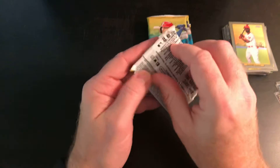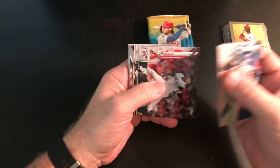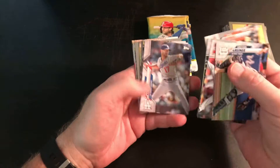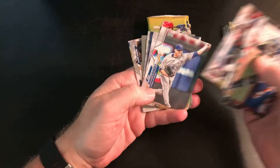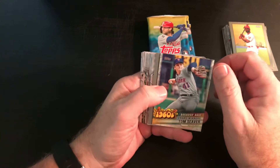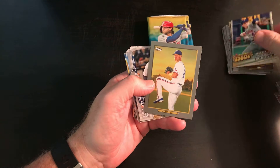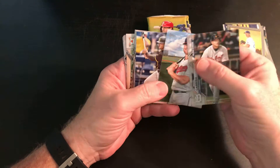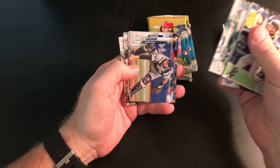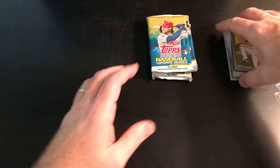Let's see what we can get out of here. There's a Votto Hall Star, a Ripken — oh, there's one for me. This is my personal PC. The one I collect is Tom Seaver — I've always collected Tom Seaver, so that's a good one for me. And then there's Corey Kluber, Cabrera, and here's a Trent Grisham — second best rookie probably in the set. We did get a Grisham in that pack.